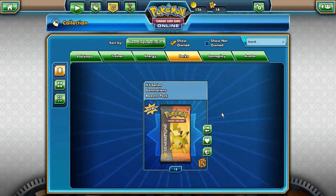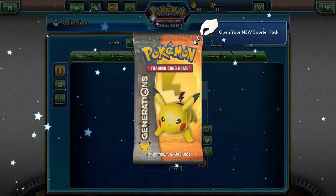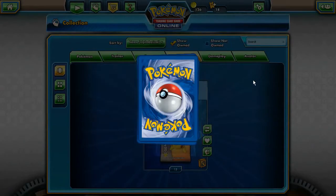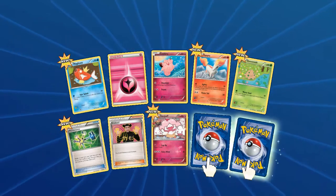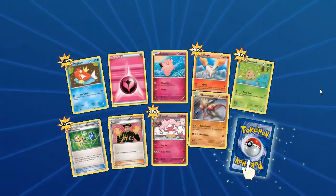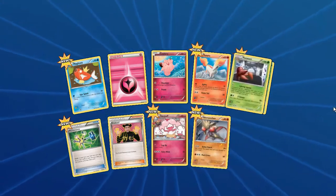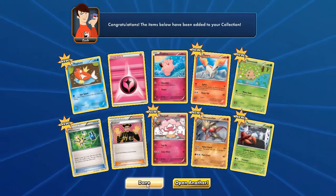Next, the Generations packs - let's get this bad boy open. We've got Magikarp, Clefairy, Ponyta, Snubbull, Maintenance, Jigglypuff, Slurpuff, and the two at the end: firstly Hitmonchan reverse, and the last card is Parasect rare.